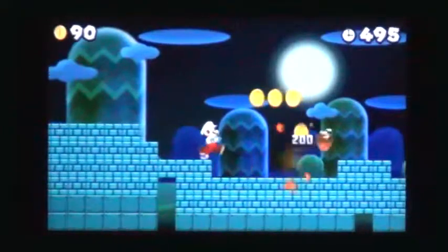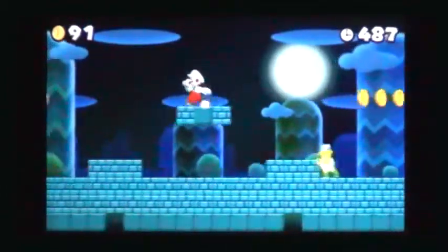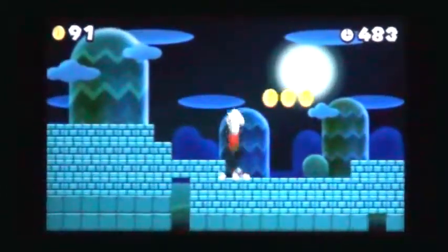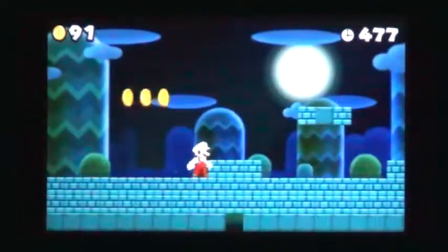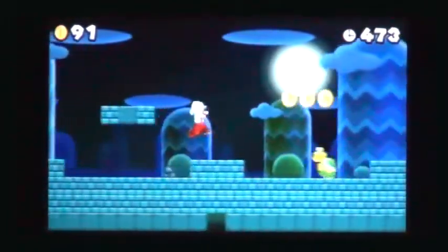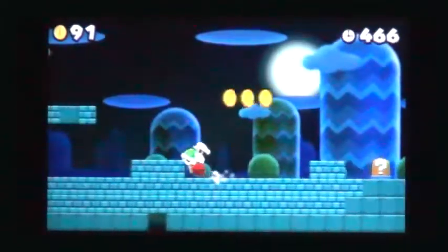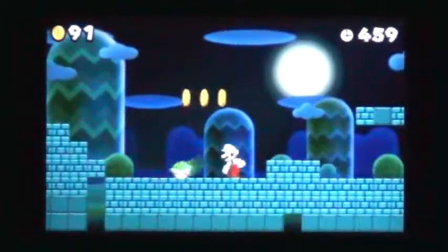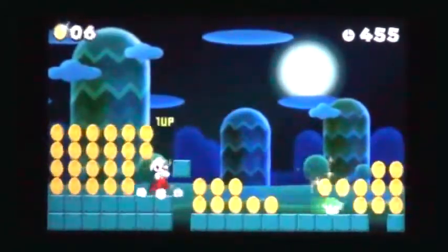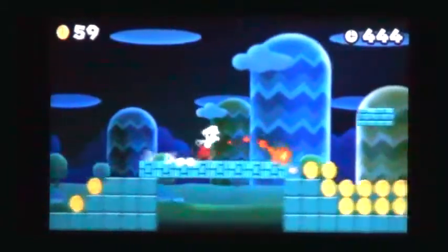The first three floating brick blocks contain a power-up in the middle. Clear the way in front of the first gap covered by a brick block. Collect the first Koopa shell to throw at the brick block over the first gap. Activate the newly revealed P-switch to turn all of the brick blocks into gold coins, then activate the question mark switch to lower the brick block bridge.